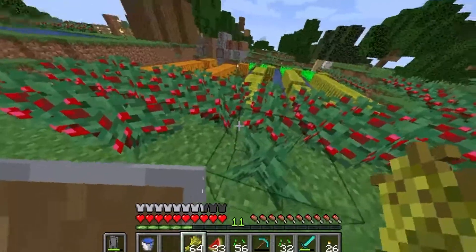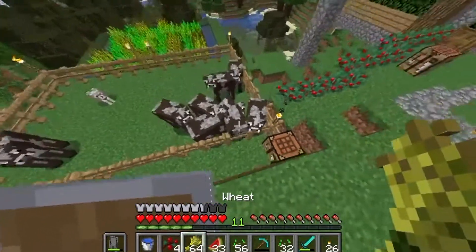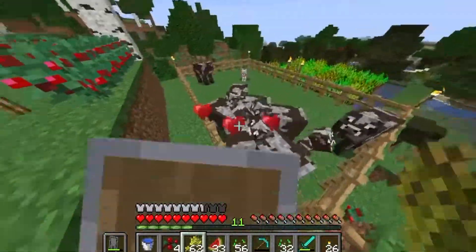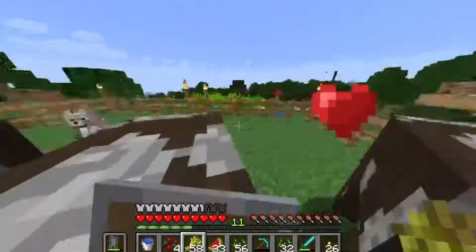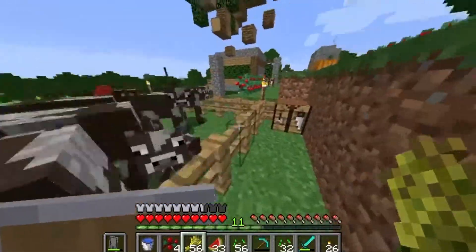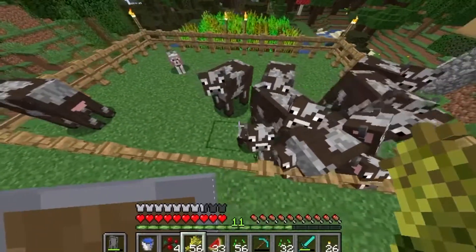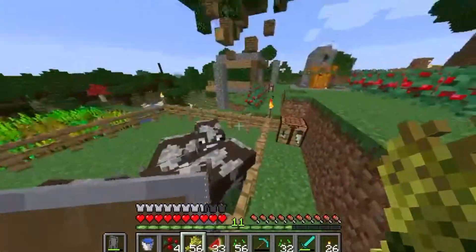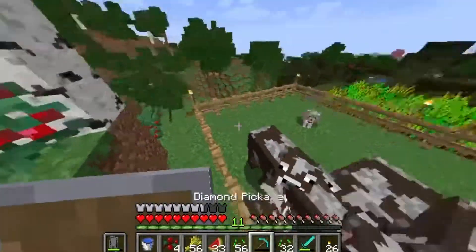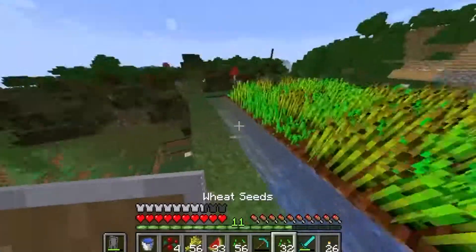I've got my automated sugarcane farm that way, but I accidentally broke a berry bush. I'm using all these cows for leather so I can get a looting sword, so I can get leather for books, so I can make bookcases, so I can make a bookshelf, so I can make good enchantments.